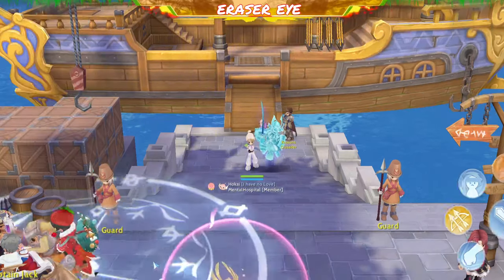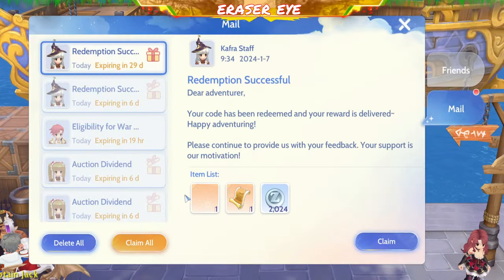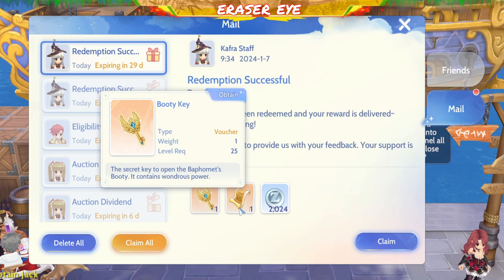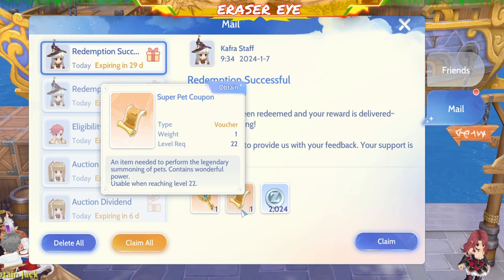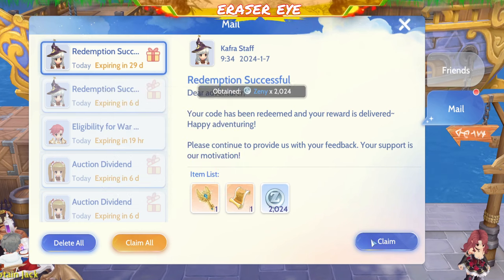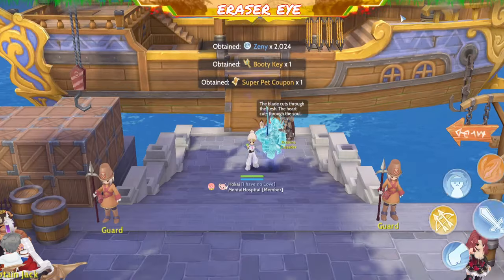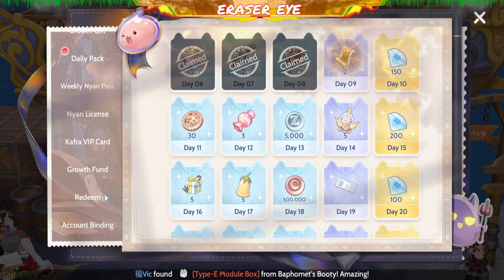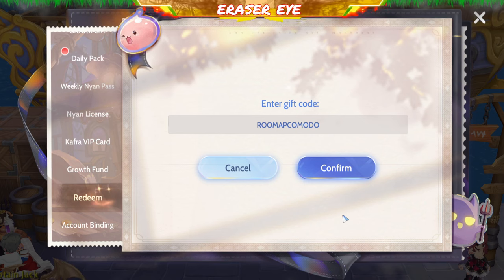The Komodo map has been released, and this is the code for that map. You get a booty key, Super Pencubon, and Zenny. So you get a booty key. And that's the code: ROO Map Komodo.